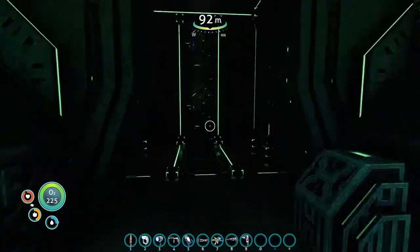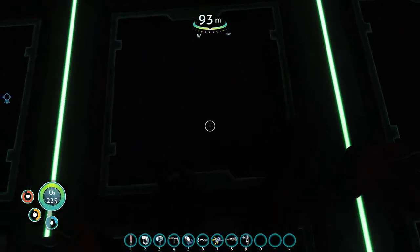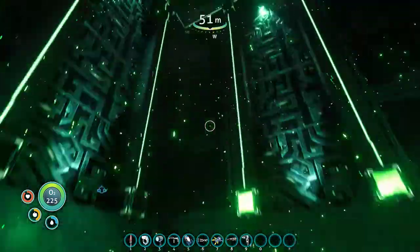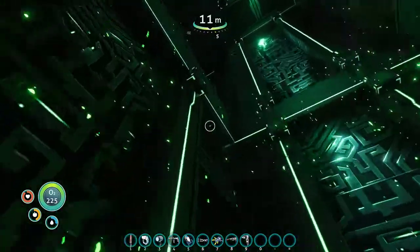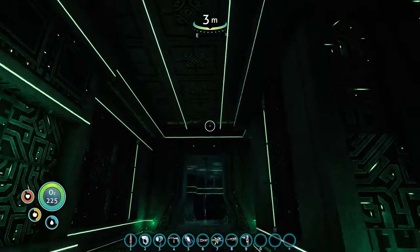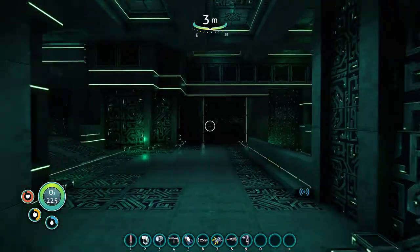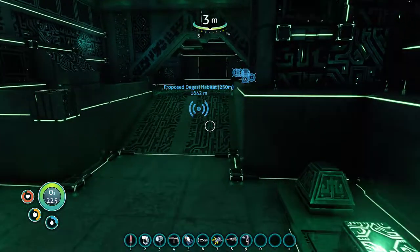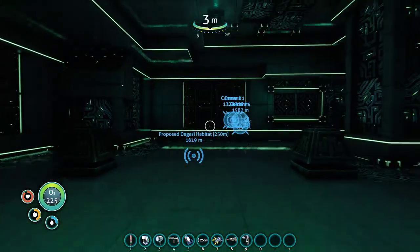But first I need the materials — 15 titanium and 4 lithium. Oh, you managed to scan it! Ghost Leviathan Juvenile! He's not a baby, he's juvenile. Billy, that one's a baby. So you can anger the big ones. I'm gonna kill the baby! I'm killing the baby!